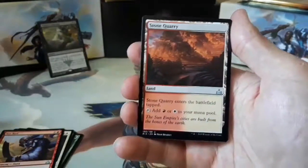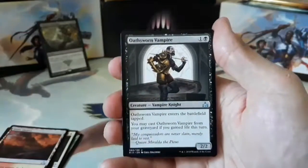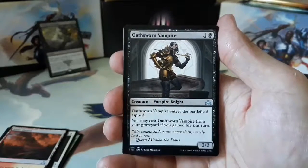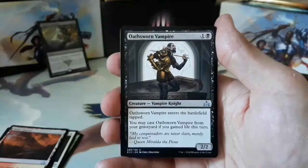And we have a Stone Quarry. And our final uncommon is an Oathsworn Vampire. One and one black for a 2/2. Oathsworn Vampire enters the battlefield tapped. You may cast Oathsworn Vampire from your graveyard if you gained life this turn.